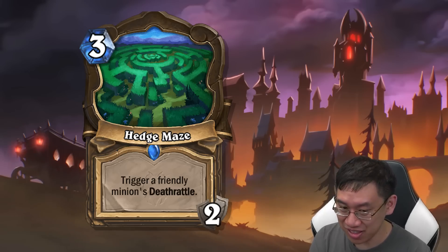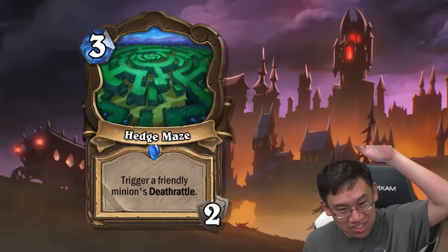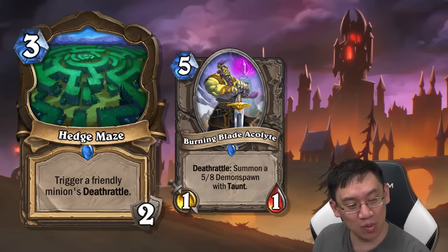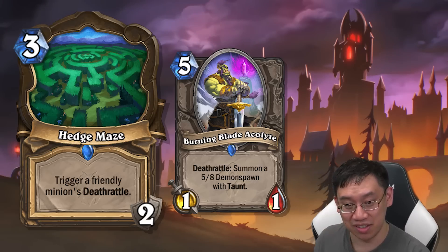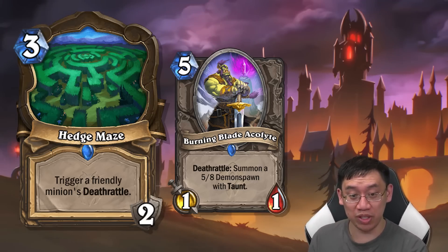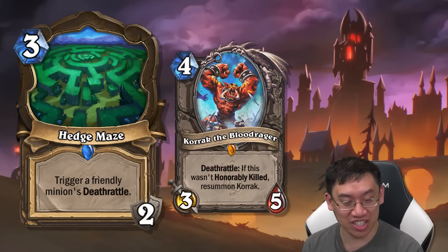This is actually quite possibly the best death rattle trigger I've ever seen printed so far. Play this on turn three, and then on turn five when you slam down your Burning Blade Acolyte, it's almost like on turn three you paid three mana in order to on turn five get a 5/8 with taunt. That's pretty good.